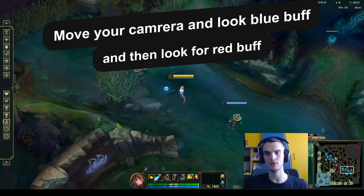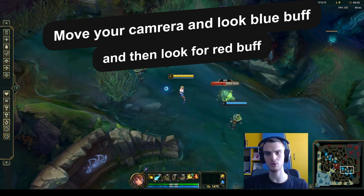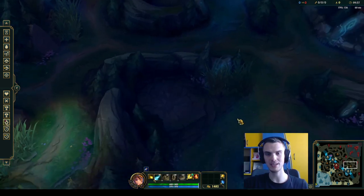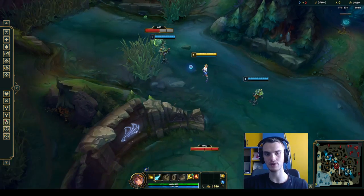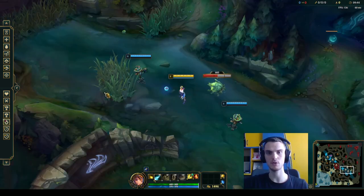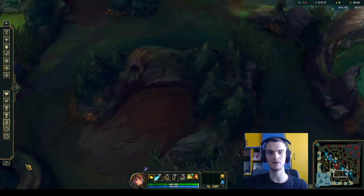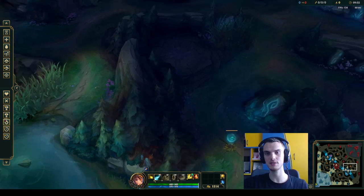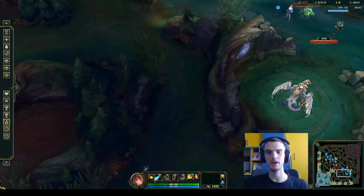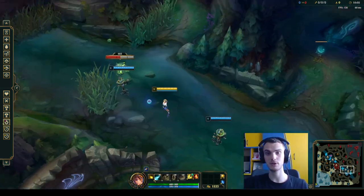You have to stay in the middle of the Dummies and go exactly through the middle of the river. When you're moving your camera going to blue buff, it has to be very accurate to blue buff and red buff. Blue buff, spacebar, red buff, spacebar. If you're going off to the side like this, that's not good. You need to be accurate: blue buff, spacebar, red buff, spacebar. This will help you a lot because you're going to move your mouse wide across your mouse pad.